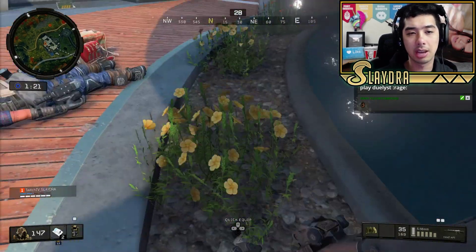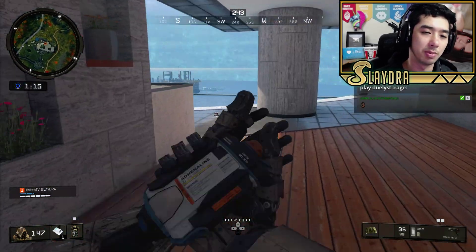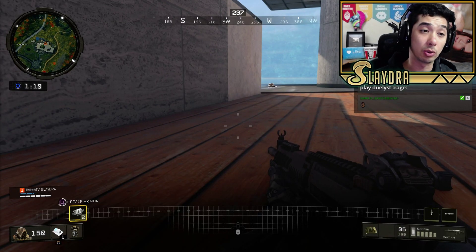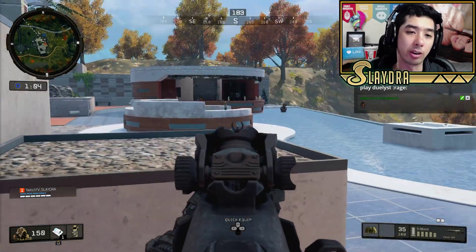Even the submachine guns in this game are going to have a lot of damage drop-off. Because of the way Blackout is, unless you're going to be super close to people — which generally the game is not like that, except for the very beginning — shotguns and SMGs are great early on or in small buildings, but generally this is a heavy AR-dominated battle royale game.